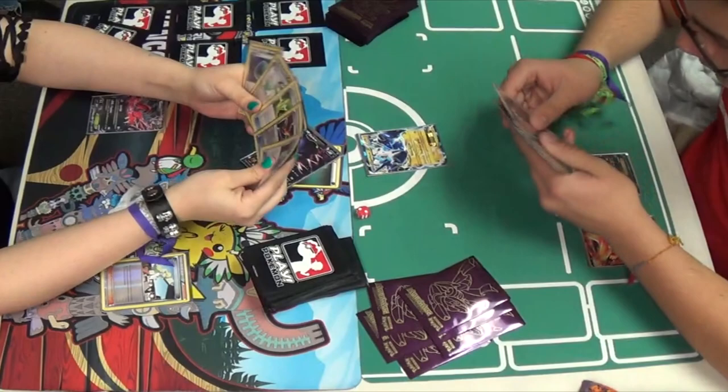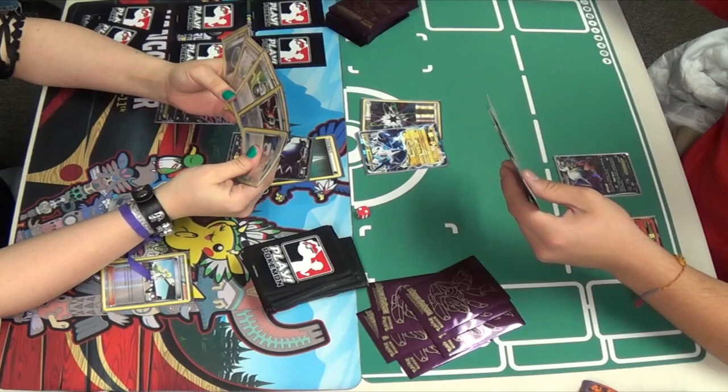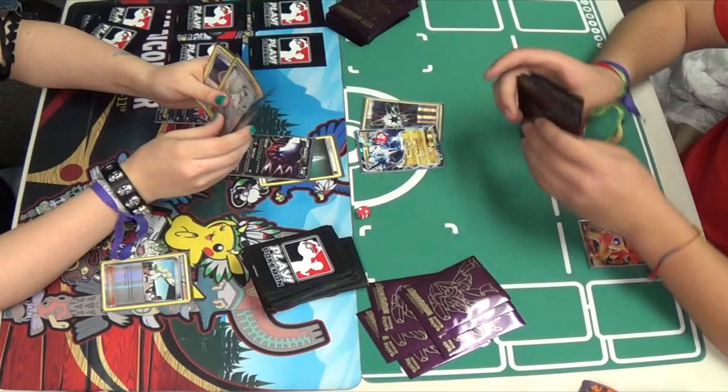Miguel plays down a Darkrai. That's going to give him free retreat in this deck because of Dark Cloak. Now Miguel has a Rainbow — he's got to be careful where he plays it because he will have to take one damage counter to wherever he attaches it. He's going to attach it to Thundurus right now because he doesn't really have any more options. I'm sure he just wants to get damage on the field.